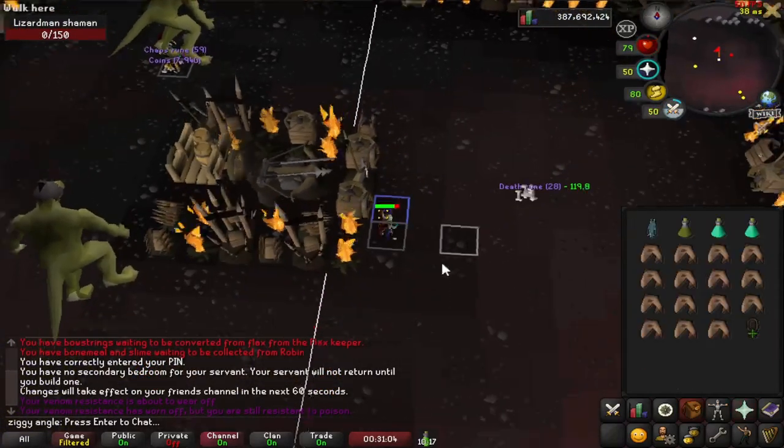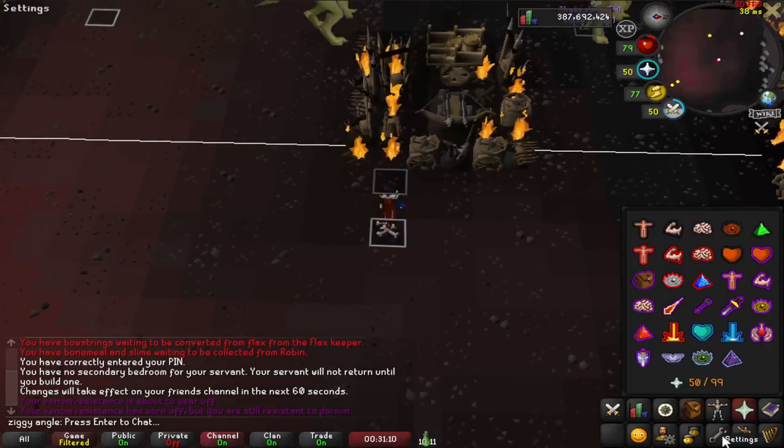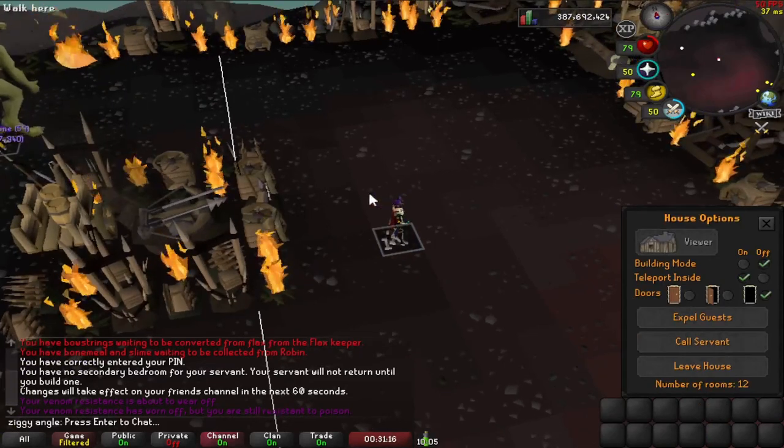Now that it is dead, we are going to repeat the process. Drop an item on this marked tile, enter our settings, left click the bone, and then enter the house options — that will initiate the red click stall.